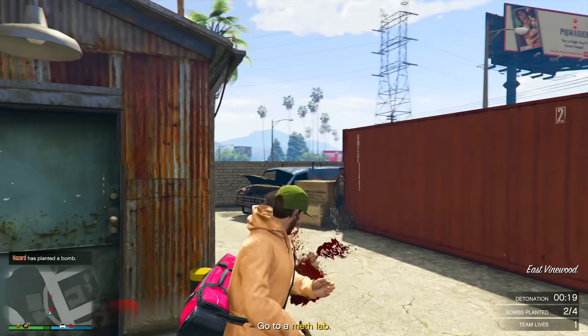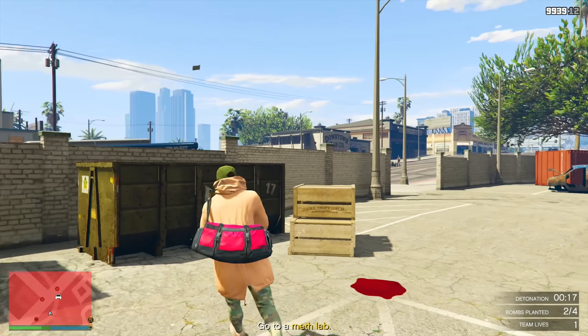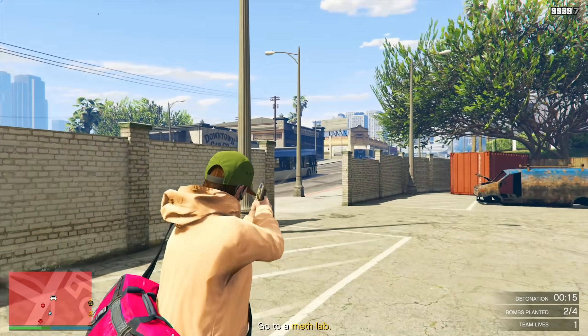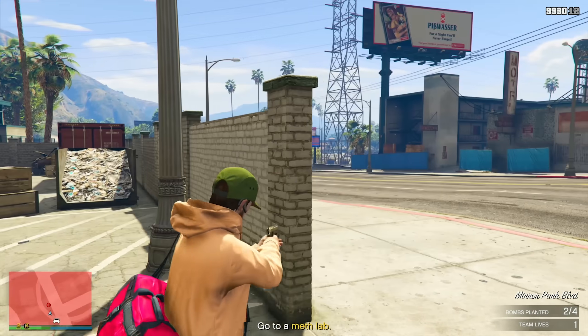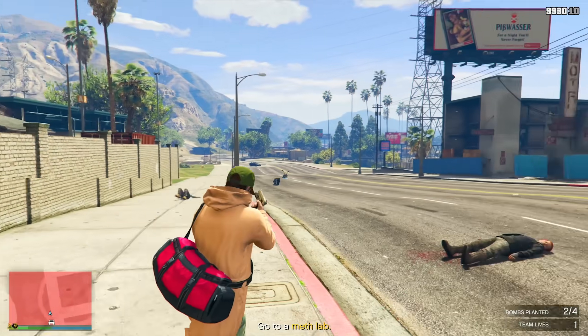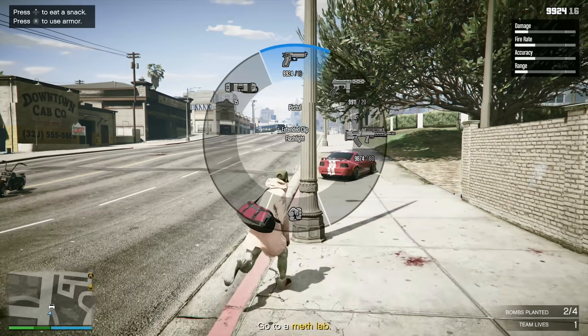Moving into our two gun van discounts, we have the Stun Gun at 30% off — it was 40% off for GTA Plus members last week, now it's 30% off for everyone. The Widowmaker is also going to be 35% off for all GTA Plus members.